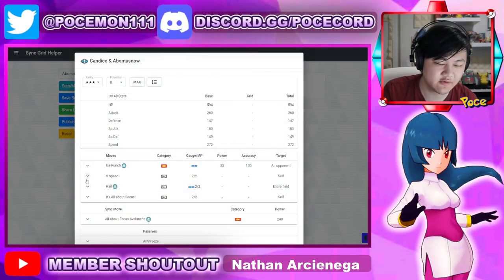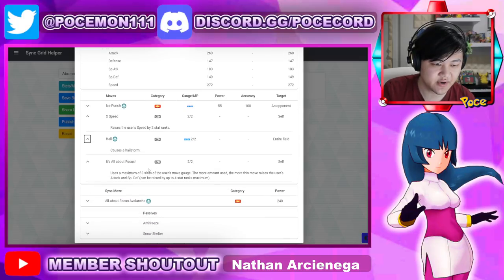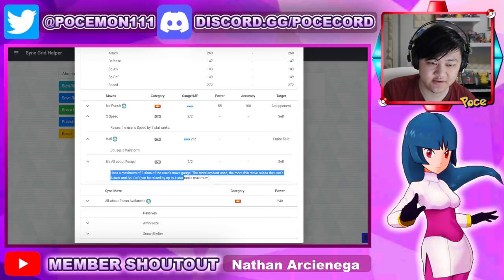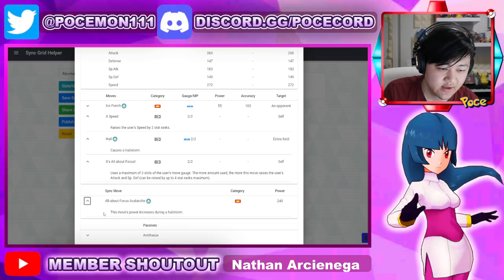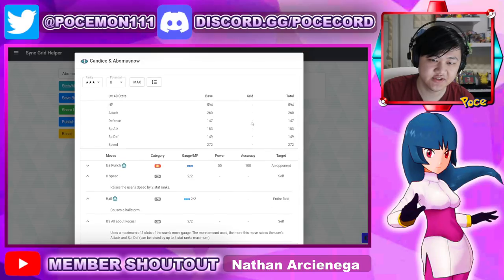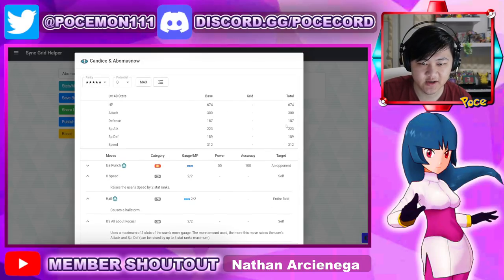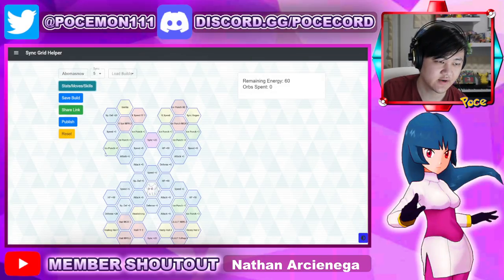Everyone knows what Candice does by now: self-speed buffs, hail, Ice Punch — uses gauges though, but does buff a lot of your stats. You don't have any crit buffs, so that's something to worry about a bit. And sync with power-ups during hailstorm, so that's pretty standard. Her stats at five stars — 300 attack, which is not very good. Speed's okay, all the other stats are not great. HP's not bad, but everything else is whatever.